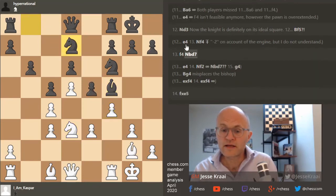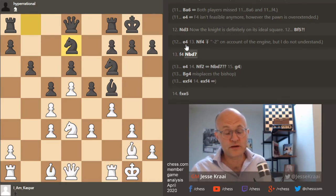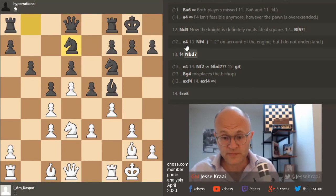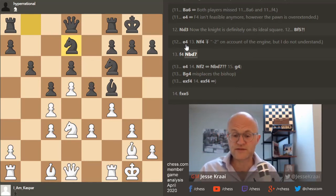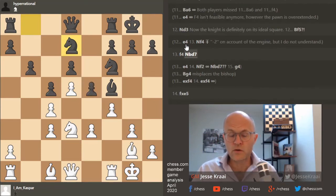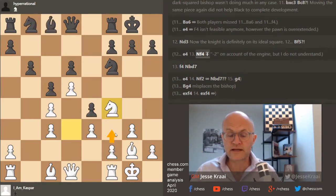f4 — knight bd7 was a big mistake, allowing you to get in f4. Now I think you're fine again, but here you make an instructive mistake and you take. What we're going to get now is the same structure we would have gotten if you had played f3 — and it's terrible because of the pawn and because the knight gets the square on e5.